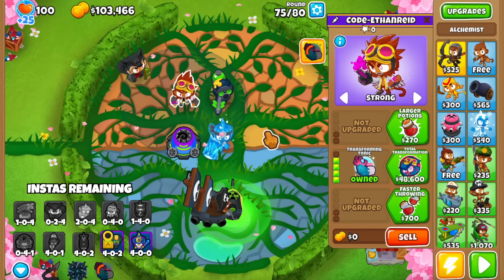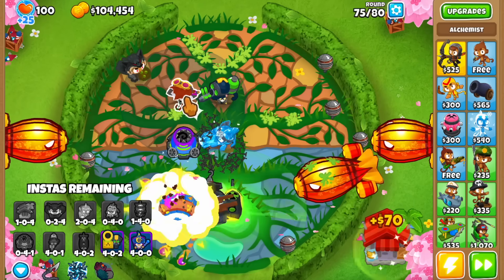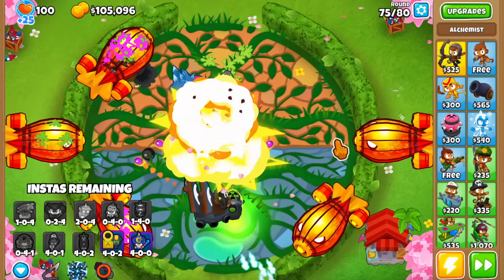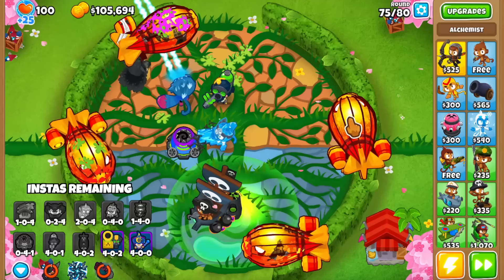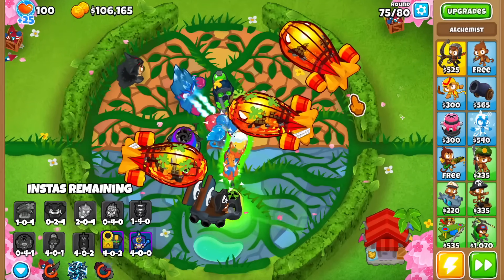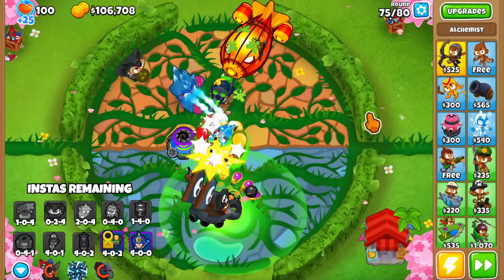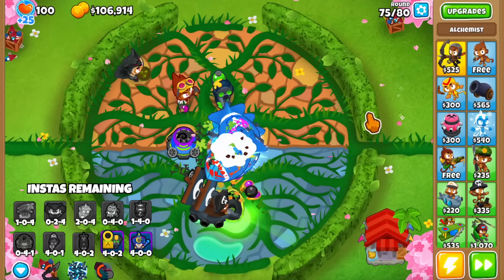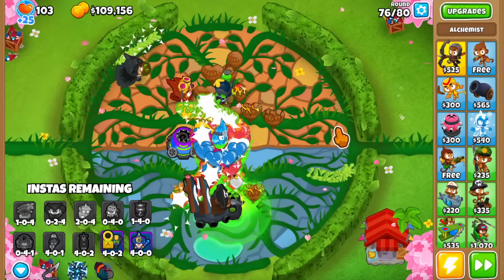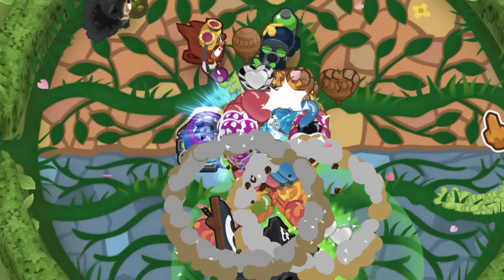Let's have this alchemist on strong. It even has the unstable concoction upgrade so it'll help with extra damage. Let's use the ability - look at it go, it's melting them! This tower is not actually that bad. I think the alchemist can pop frozen bloons when transformed. These bloons are getting demolished. I'm kind of worried about round 76 so I'll use the spike ability for it.